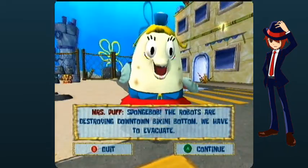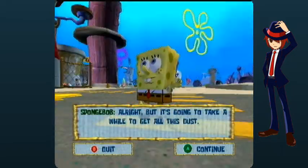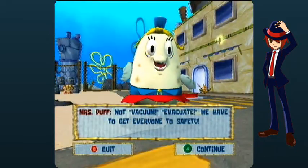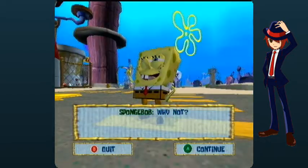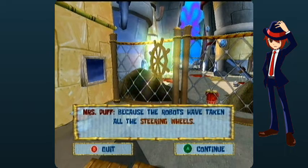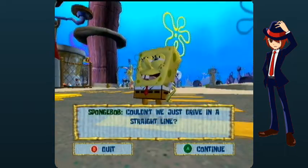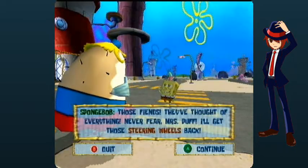Those robots are destroying downtown Bikini Bottom. We have to evacuate! Alright, but it's going to take a while to get all this dust. Not vacuum — evacuate! We have to get everyone to safety. Can we just load them up in the boats? That won't do any good. Why not? Because the robots have taken all the steering wheels. And they left them in plain sight for us to get them, too. Couldn't we just drive in a straight line? No! There are too many turns! Those fiends! They thought of everything!